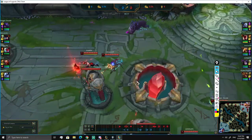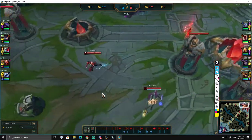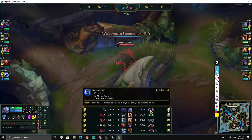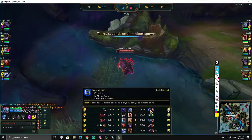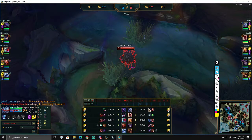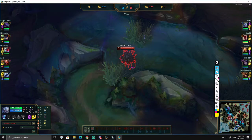Why did you start Doran's Ring? It gives ability power and Volibear scales with AP - the E lightning deals more damage with AP. Do you know other first item choices? Against ranged matchups you should go Doran's Shield - like against Kayle, Vladimir, or Teemo. But I like starting Doran's Ring because you can push the first wave very fast.